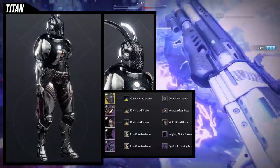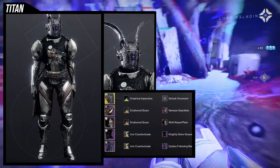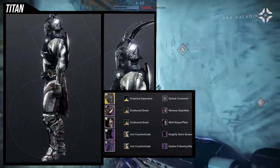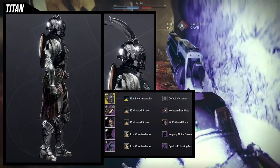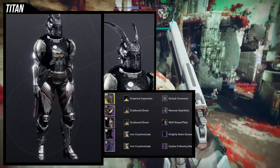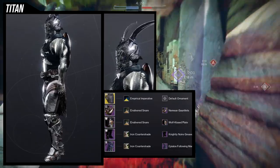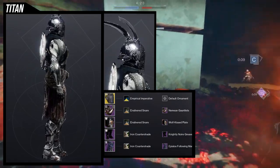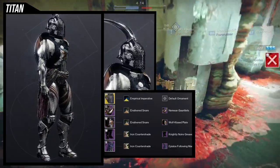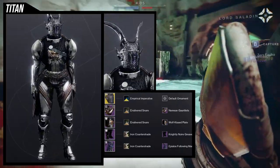For the Titan, the focus is the Mask of the Quiet One, which already has chainmail on the mask — I really wanted to lean into that and add some silver from other shaders as well. I'm using Empirical Imperative on the Mask of the Quiet One to retain some of that silver, Nemean Gauntlets and Wolf Kiss Plate with Ensilvered Snare for silver with some dark color for the fur, and the Nightly Noir Greaves. The Nemean Gauntlets specifically already have chainmail, so I'm leaning into pieces that already have chainmail on them. And then a Pylos Following Mark, because why not.